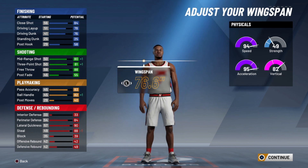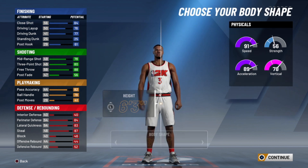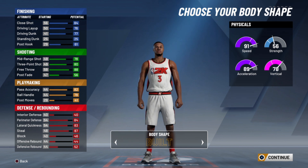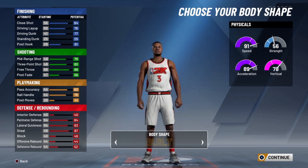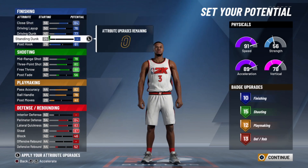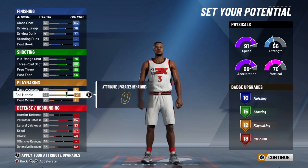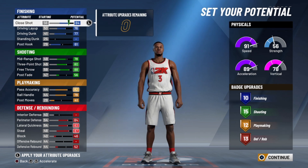I'll go backwards after this wingspan. The pie chart you want to choose is the defending and shooting pie chart — one of the most OP pie charts in the game, no cap. You can get a lot of builds out of that, a lot of two-way builds that are so fire. I got a lot of videos to make on my two-way slashing playmaker, but don't be fooled by the name — he is way more than that. He can shoot and he has Hall of Fame shooting badges.